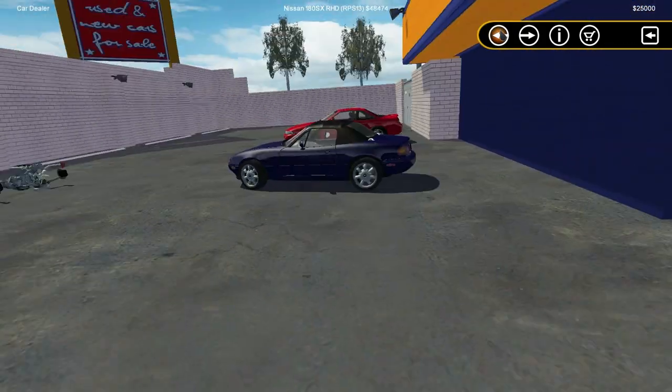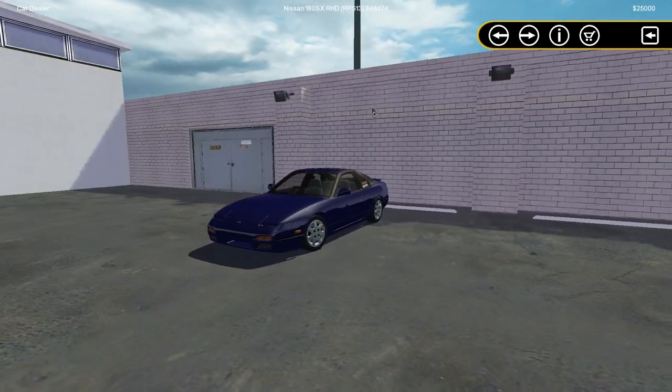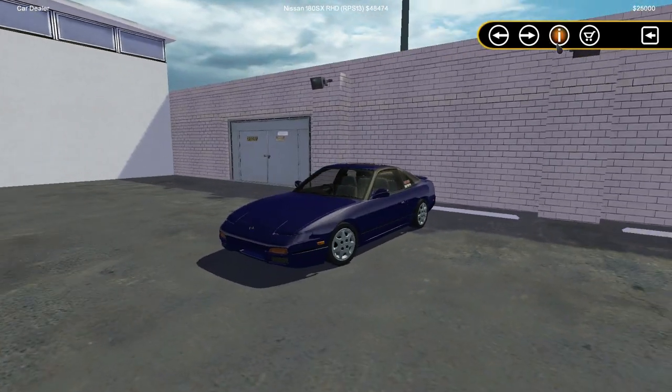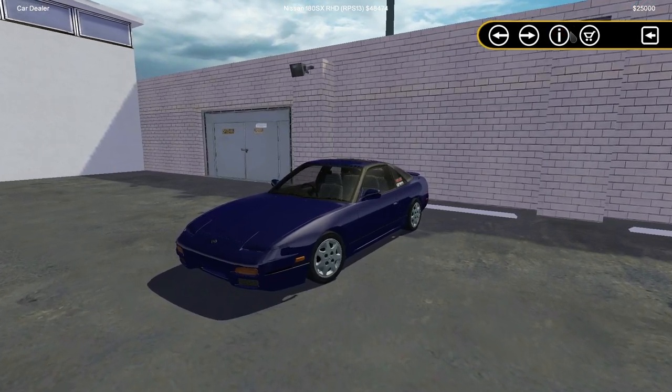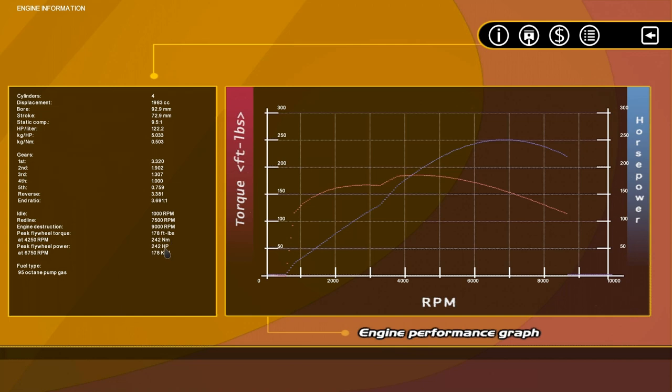There's also a 180SX with slaps on it — that's pretty good. But it's $48,000. Why is this $48,000? It's got 242 horsepower.